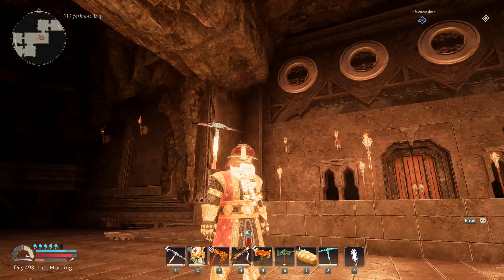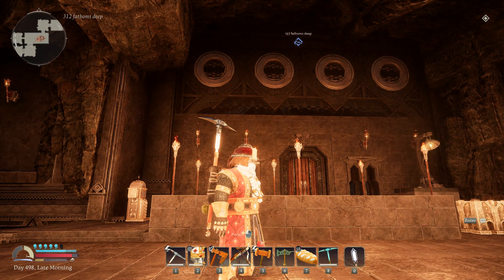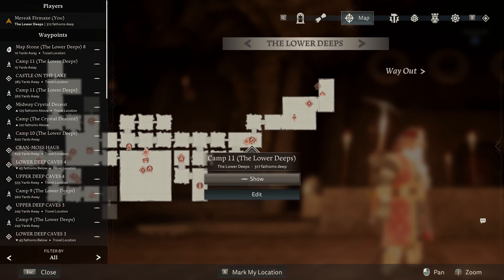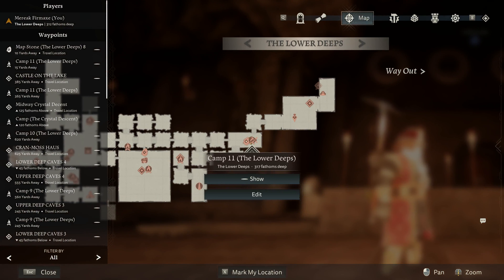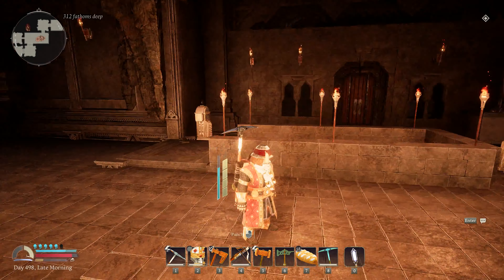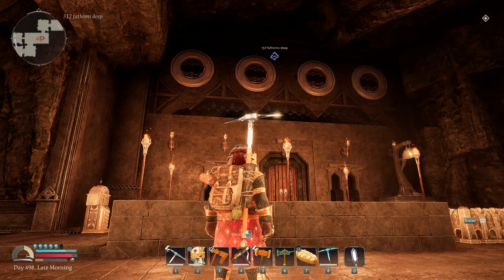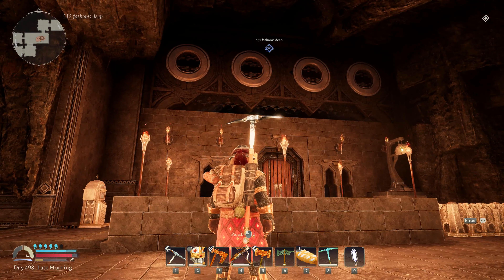So here we are. We are in the Belagost Porch. My map is right here — I guess I didn't name it, I can do that later. So when you fix the great pumps, this is the area that gets cleared. You see that I put a gate there.